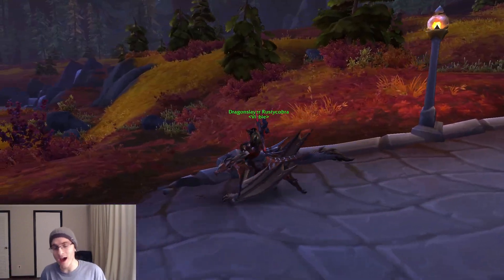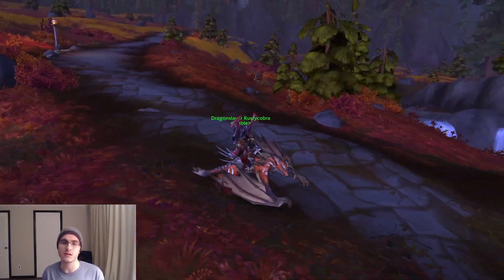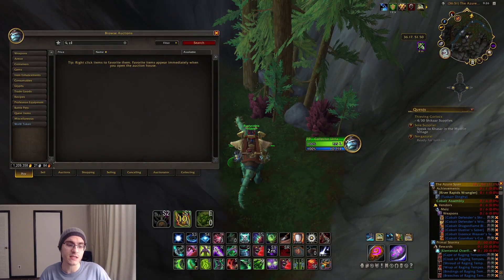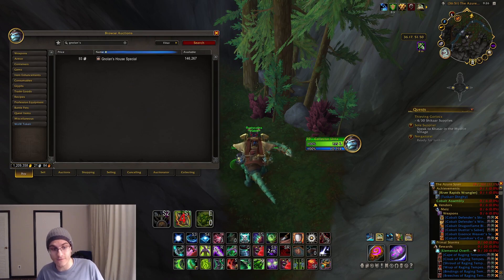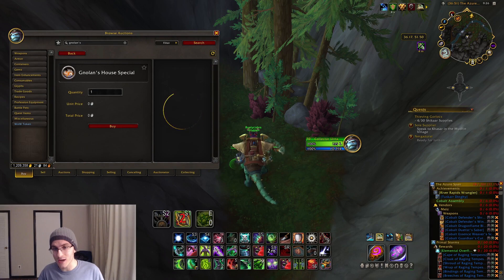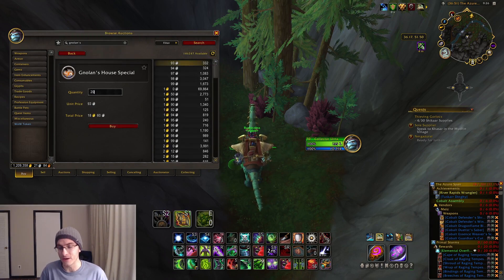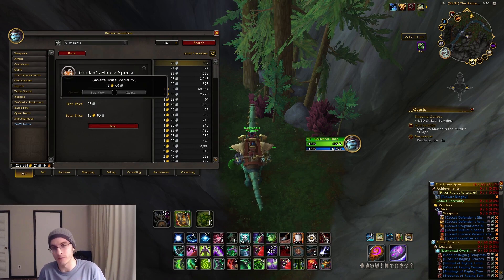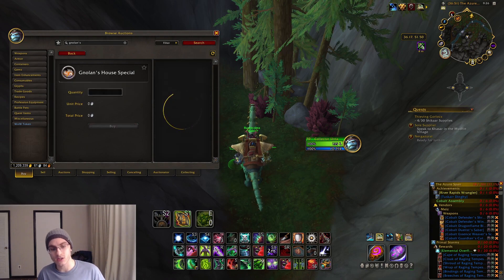Before you go after the mount, you're going to need three things — 20 of three different types of food. The first type is super easy: that's Nolan's House Special. You can buy all these foods on the auction house if you don't feel like farming them. Nolan's House Special is super cheap on my server, going for silver, so just buy 20 of these on the auction house.